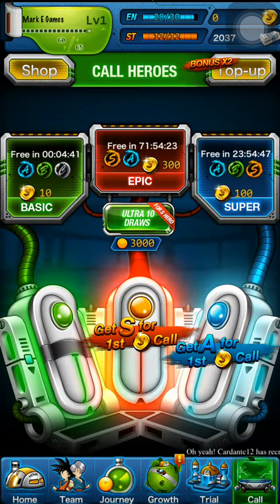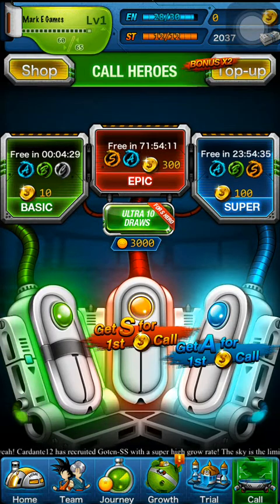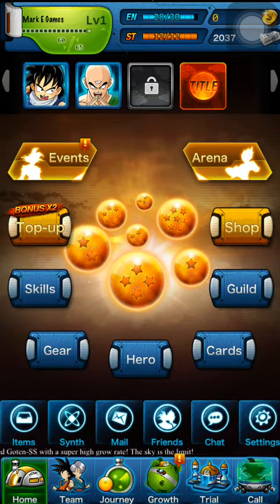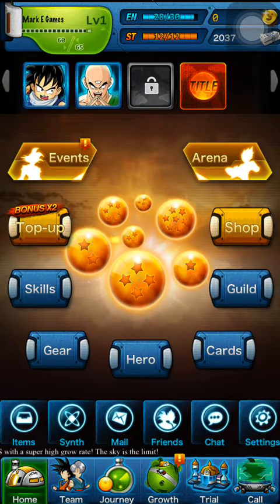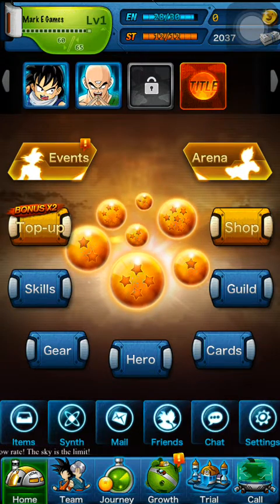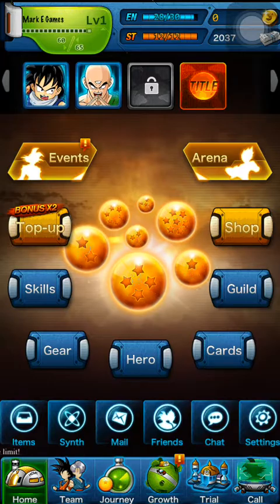You can get S's through the free daily call, so I recommend that if you do want to guarantee an S call, you do the Ultra draw — where you wait until you get 3,000 Gamets and then you're guaranteed an S hero. I'm going to stop it right here and continue progressing more into the game next time. I'll catch you guys then — bye!